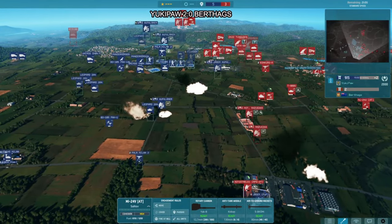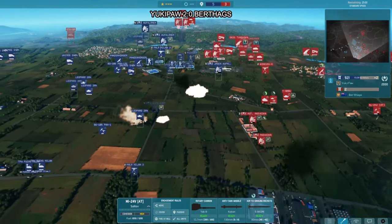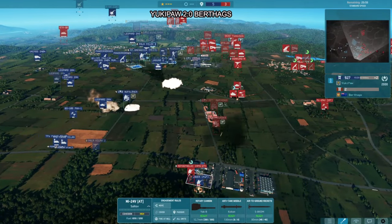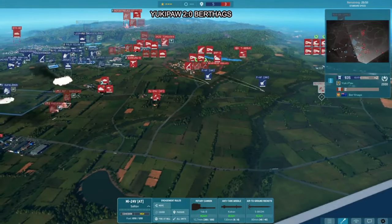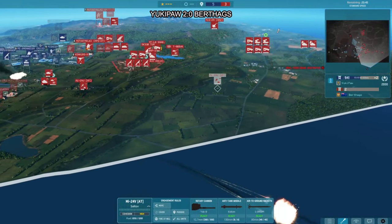If you maneuver your helicopter smartly you can start getting side shots, and Leopards are very vulnerable to those. Still no leader for Berthax in the middle despite having troops there — a massive shame. Managing to dodge out the two fighters — the MiG-29 air supremacy fighter following up, trying to use the significantly weaker air tab of the 27th to gain some ground.